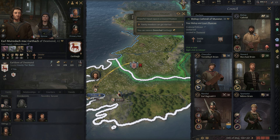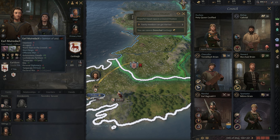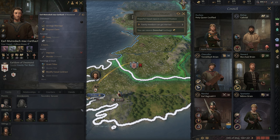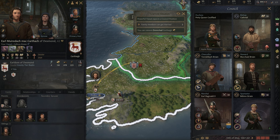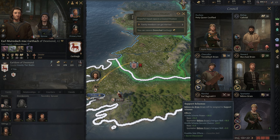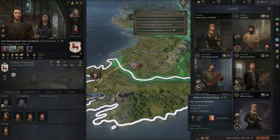Our domains show two of five holdings, so we can hold three more things — we can definitely go after some more. It might not be a bad idea to just take advantage of our military strength and lock out some of these other small counties. We have no claim on this title, so we're going to go ahead and fabricate a claim on a new title. Let's go back to our council here and have our chancellor fabricate a claim. They all seem to be the same, so let's come over here and fabricate a claim. It's called an Earldom — each of these is an individual county.